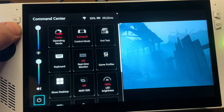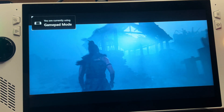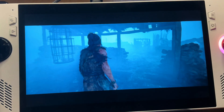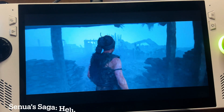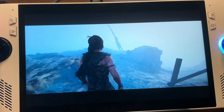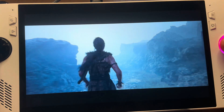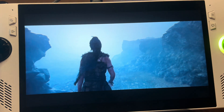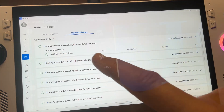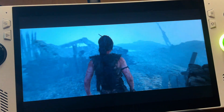Finally, let's test out 30 watt turbo mode plugged in, first on the old BIOS 337 in probably the best-looking game I've ever played on the ROG Ally — Senua's Saga: Hellblade 2. The fans are pretty loud. Now on the new BIOS 338 on 30 watt turbo mode plugged in — let's see if the fans are any quieter.